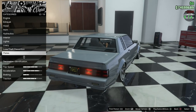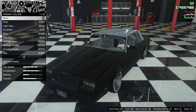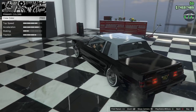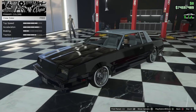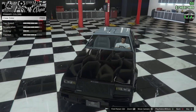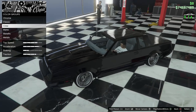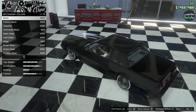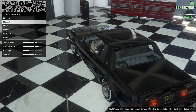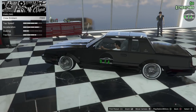Now for the respray — let's do matte black and then our crew black, which is a lot darker than normal black in game and looks completely sinister on this car. The secondary color is crew black to match. You can see the difference between classic black on the roof and crew black — it's a big difference. The deep black looks insane on this car.